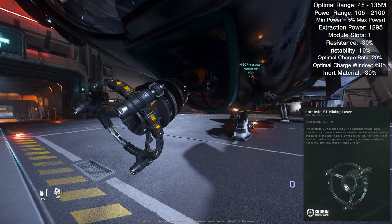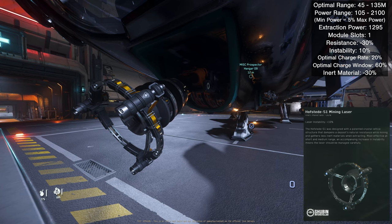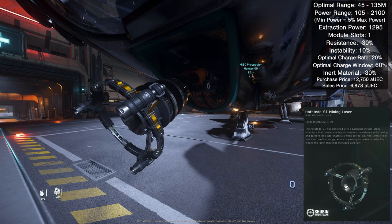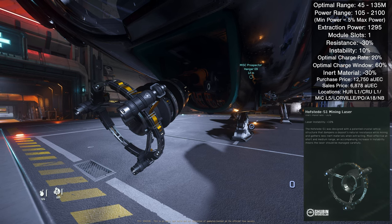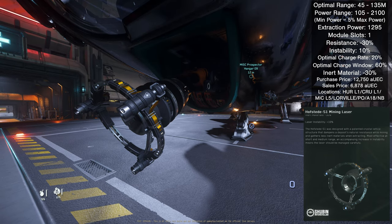Resistance is negative 30%, instability is positive 10% — so you gain resistance reduction at the cost of more instability. Optimal charge rate is 20% and optimal charge window is 60% — both gains. Inert materials is negative 30%. The purchase price is 12,750 AUEC and sales price is 6,878 AUEC. Available at Hurl-L1, Kuro-L1, Mech-L5, Tammy and Sons at Lorville, Dumpers Depot at Port Olisar, Dumpers Depot at Area 18, and Shubin Interstellar at New Babbage.